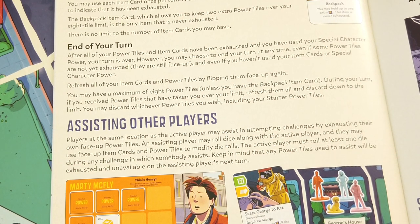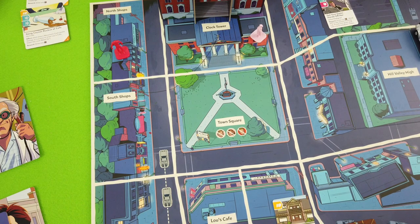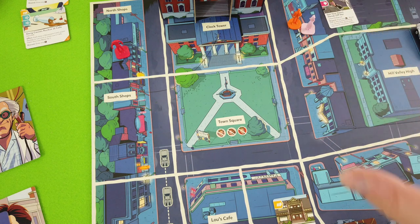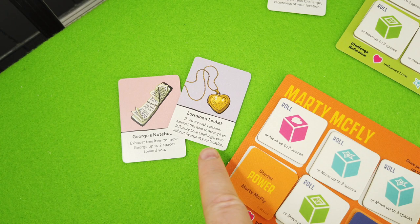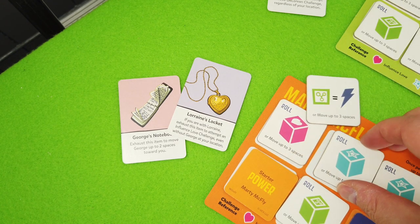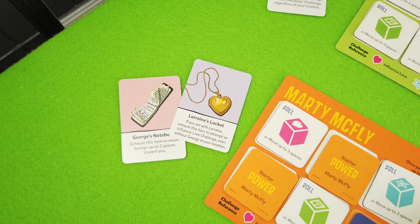So we can keep it for now, use another one for movement, and at the end of the turn discard down to eight. We use this tile for movement - flip it down and move one, two, three tiles, pretty much out of Biff's range. Now we're with Lorraine and could use the locket to attempt a love challenge even without George. I should hold on to this die - I really want to make this love test count.